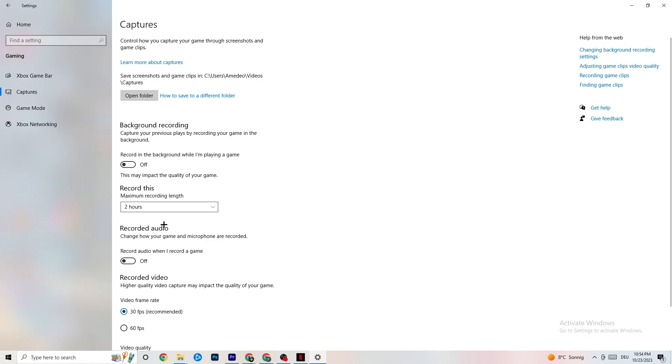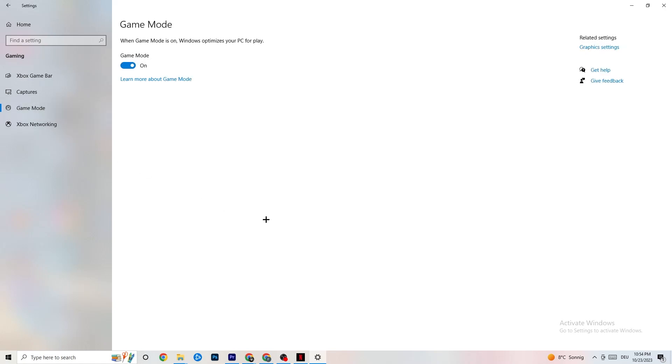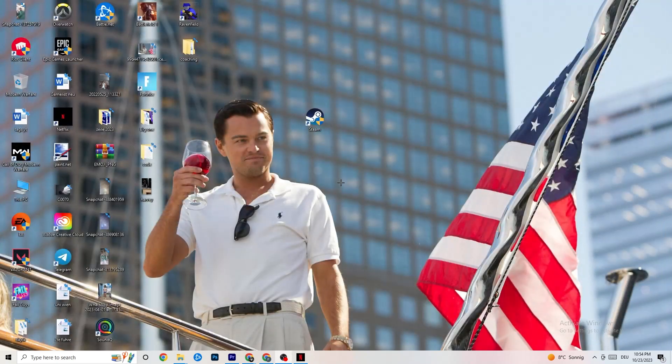Next, click on Game Mode. Whether to turn this on or off depends on your specific PC — I can't generalize it for everyone. Try it both ways and see which gives you better performance in your game, then stick with whichever works better for your device.